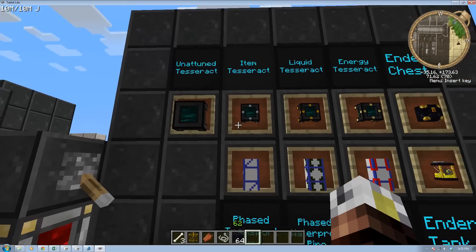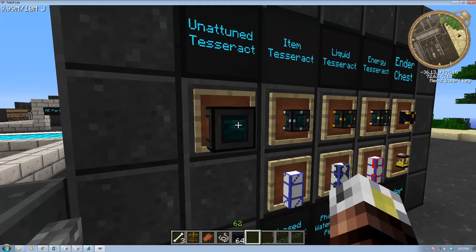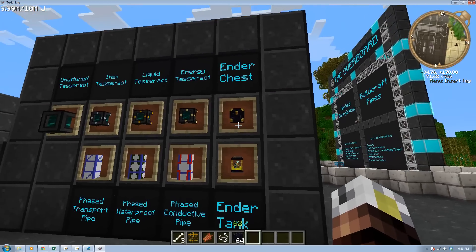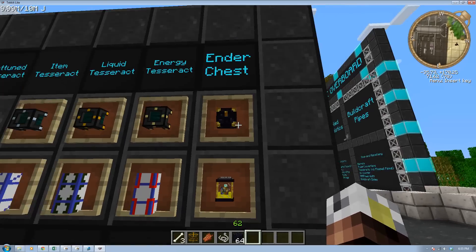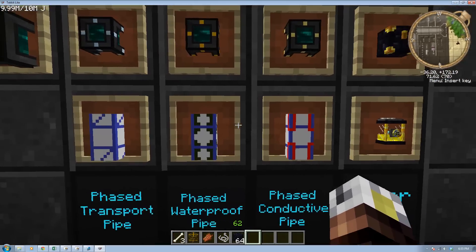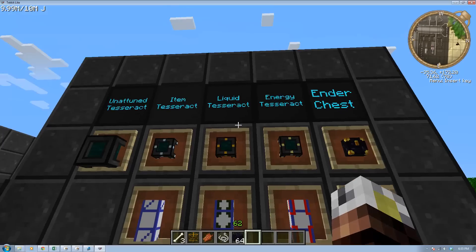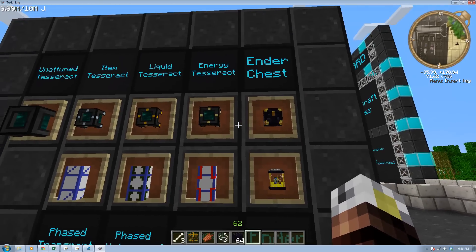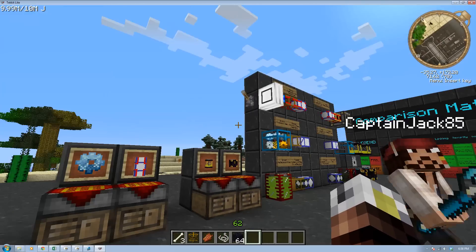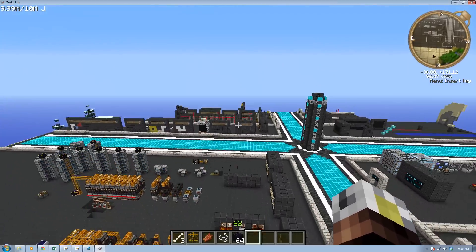Let's start with Tesseracts. There's three of them: Items, Liquids, and Energy. They need this weird thing called an Unattuned Tesseract, which is somewhat difficult to make. But they're worth it. Then we have Ender Chests and Ender Tanks — this is not the normal Ender Chests; this is the one added by the Ender Storage mod. And then there's three different types of phases: Transport for items, Waterproof for liquids, and Conductive for energy.